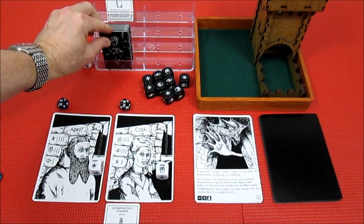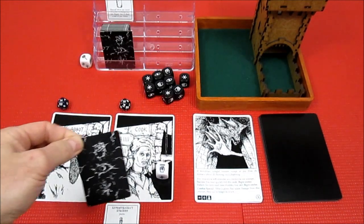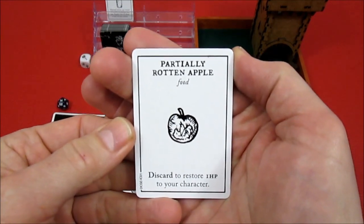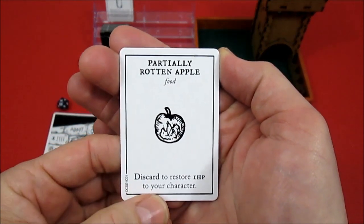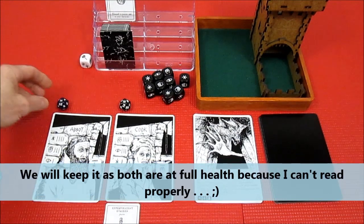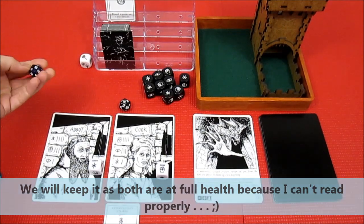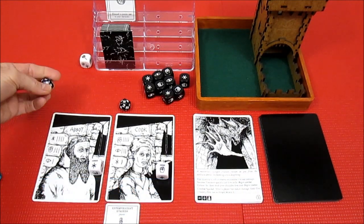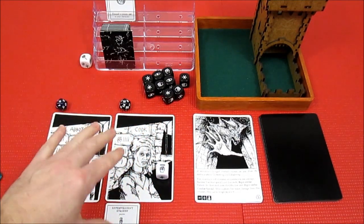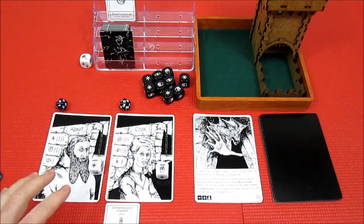When you defeat a creature you draw one item card, which can be distributed however you like. We draw a partially rotten apple — food. 'Discard to restore one hit point to your character.' We're going to give that to the abbot, who munches it down right away, going from 14 health up to 15. After our first chapter card, the cook is at 18 health and the abbot is at 15.